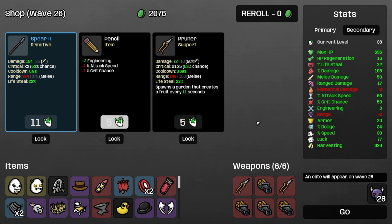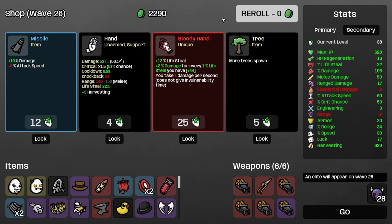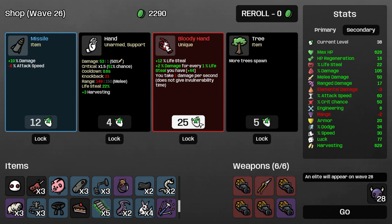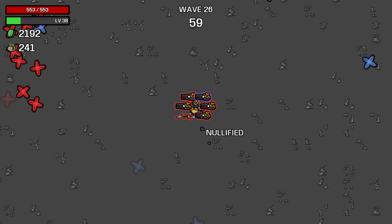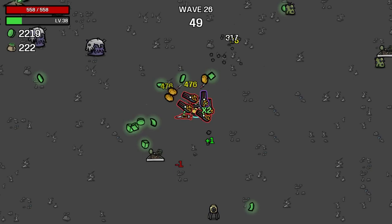Bloody hand — on one hand we have three tardigrades, on the other hand we're getting hit constantly. Rip and tear! Vigilante ring — yep. We're sacrificing a lot of HP here for this. That was a huge damage boost though, and I don't think the tardigrade thing matters so much. Bloody hand is going to be too good for this.